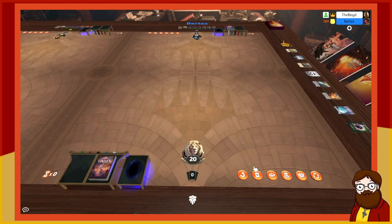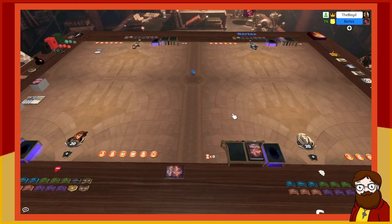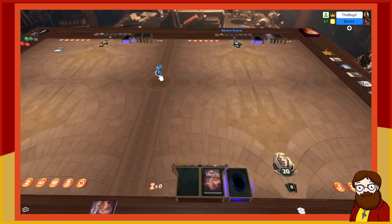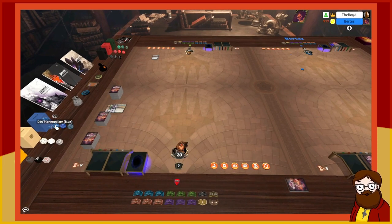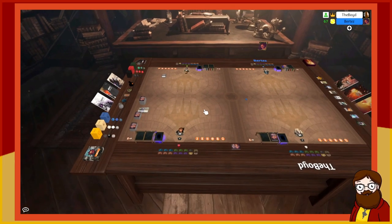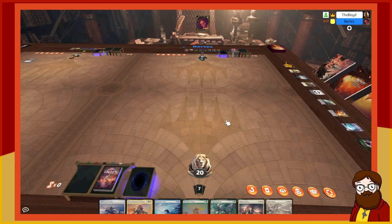We just finished making our 40-card decks from our Winchester draft. We have 40 cards and need to roll off to see who goes first. Rolling a seven versus a six — I go first. I'll draw seven and keep or mulligan.